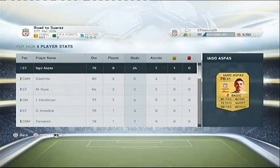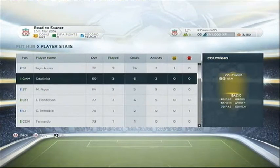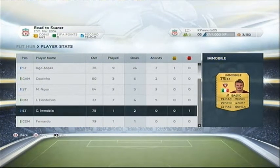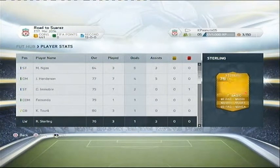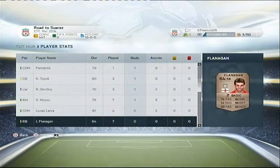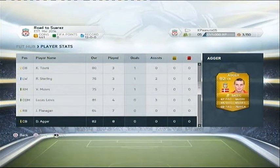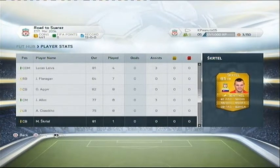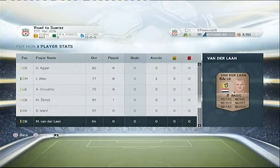Looking at the top scorers - Aspas has 24 goals and 7 assists in 9 games, amazing. Coutinho in 3 games has 6 goals and 2 assists. Ingusson has 5 goals and 3 assists in 3 games. Henderson has 4 goals and 5 assists in 7 games. Colo Torre has 1 goal in 3 games - his debut goal. Sterling has 1 goal in 3 games. Moses has 1 goal and 5 assists in 7 games. Lucas has 3 assists in 4 games. Allen has 3 assists in 8 games.